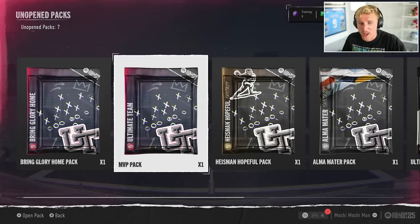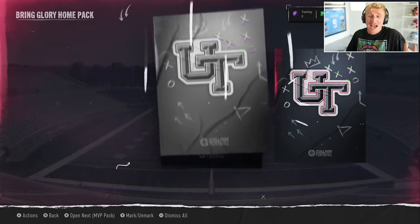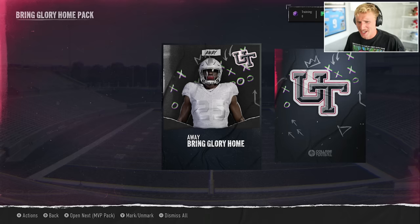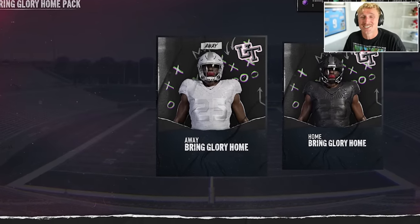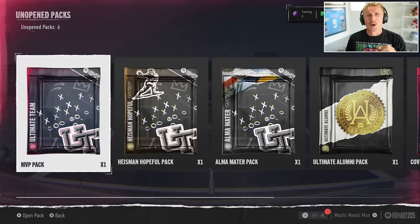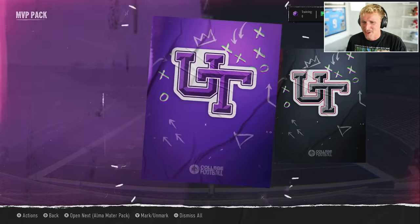These are like the pre-order packs right here. I don't even know what any of these are, so let's just open all these and find out our first ever pack of College Football Ultimate Team. It's actually a sick uniform — that looks fire. 'Bring Glory Home.' Those are nasty. This is a really good option if you really don't like your team's uniforms. In Road to Glory I went to Kent State on a different build — God, those uniforms are disgusting. Sorry, Kent State fans. All 10 of you.